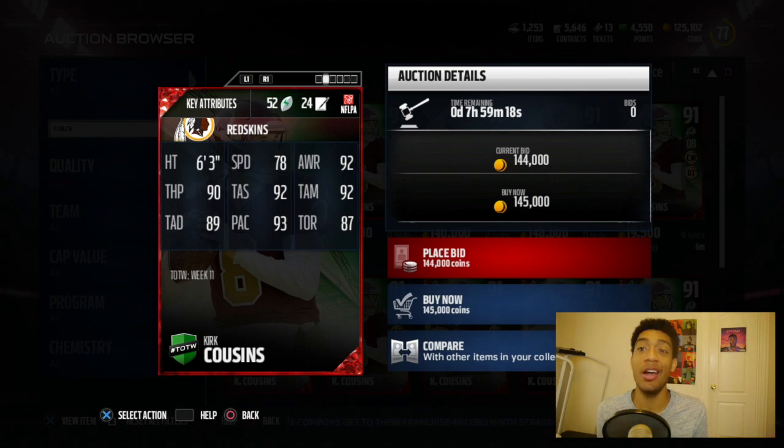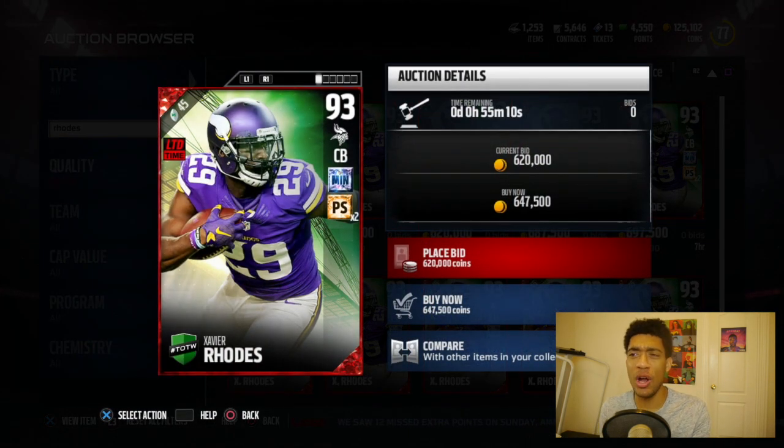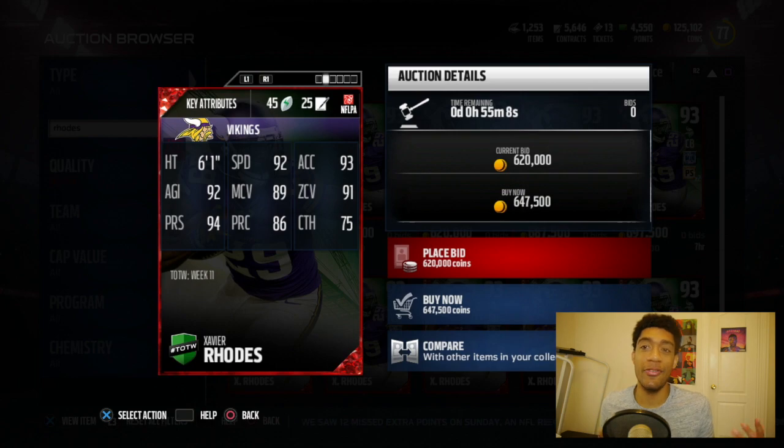It has been a long dream of mine to pull a card as good as this. Xavier Rhodes — Vikings fans help me out on the pronunciation — 92 speed, 93 acceleration, 93 overall, 92 agility, 89 man coverage, 91 zone coverage, 94 play recognition and press. He gets his hands on you at the line, you're not getting off the line of scrimmage. Love that.